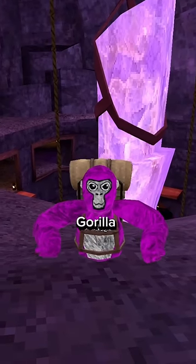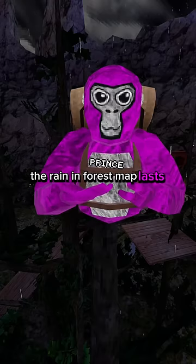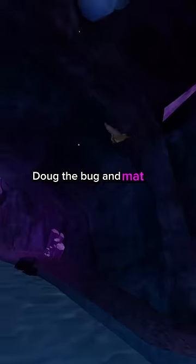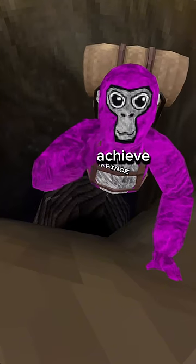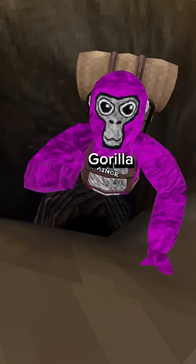This is one minute of useless facts about Gorilla Tag. The Rain and Forest map lasts 15 minutes. Doug the Bug and Matt the Bat travel at the same speed. When you go down the tunnel from the Clouds map to the City map, you achieve the maximum possible speed for a Gorilla Tag player model.